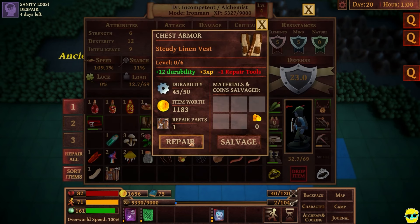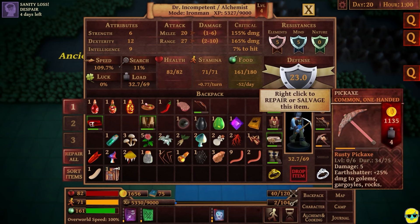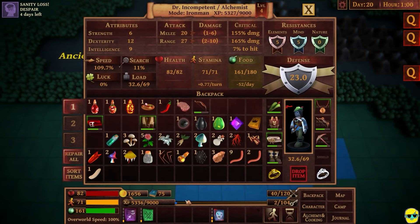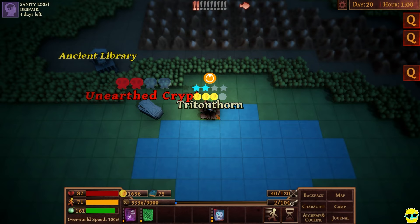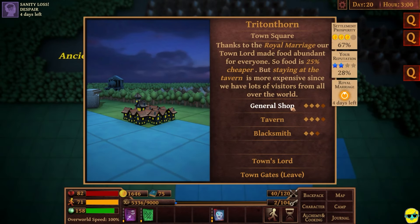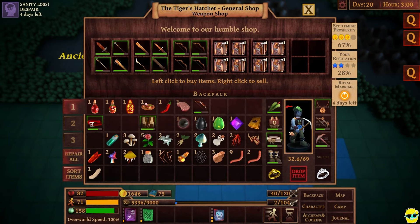Let's just repair this item. We did boost its durability but we lost the repair tool, which makes me really sad. I need a much better melee weapon than what I've got. Let me go back to the general shop to weapons and tools and sell this and this.